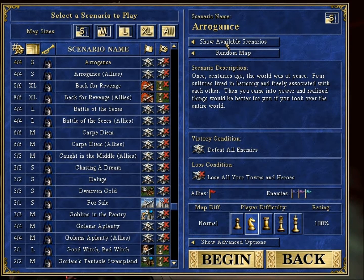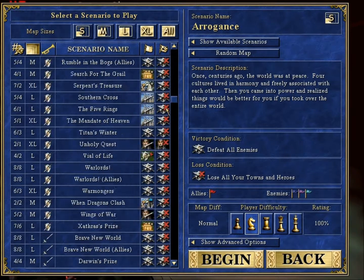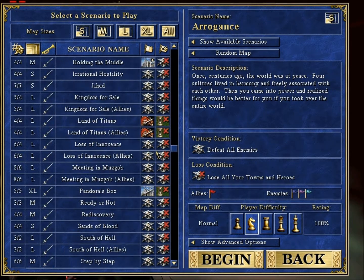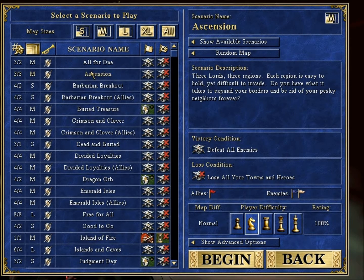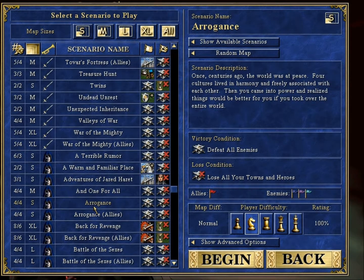In single player you have scenarios — a lot of them from two expansions and the core game. Shadow of Death is the core game, then there's a second one I can't remember the name of, and Armageddon's Blade is the last. One of the maps I've played the most is Arrogance — it's my favorite because it's easy to pick up and you get your second town really fast.